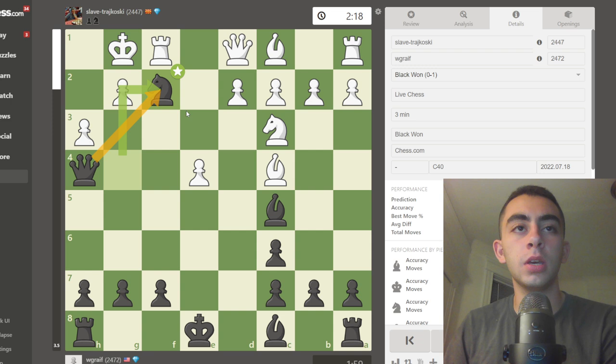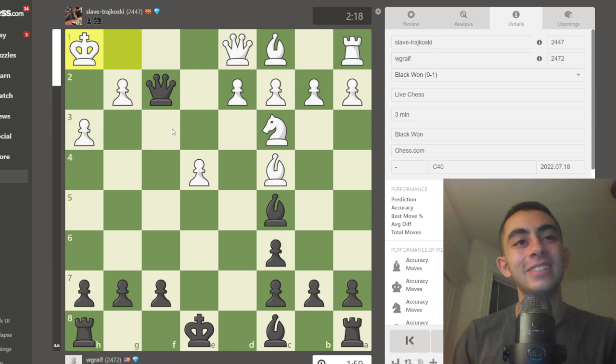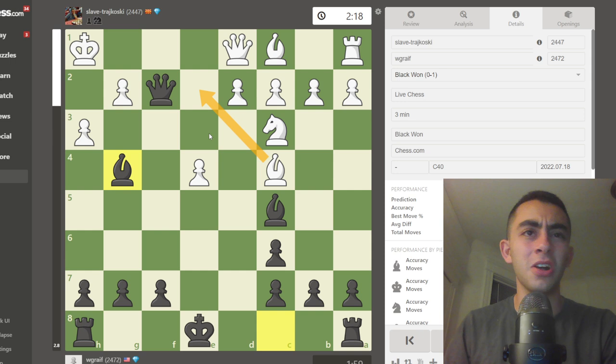If my opponent played rook takes f2, queen takes f2, king h1 — here's another really good pause-the-video moment. The move is bishop to g4, which is a really nice move because if queen takes, there's checkmate over here, and if h takes, there's checkmate over here with the bishop controlling that square. White needs to know to block, which is tough.